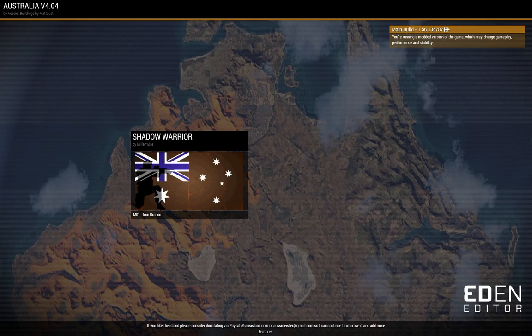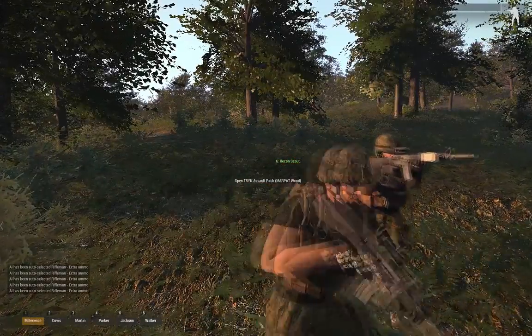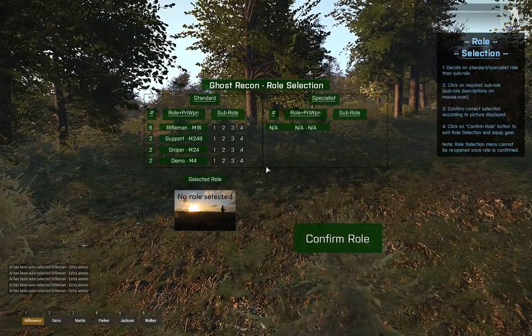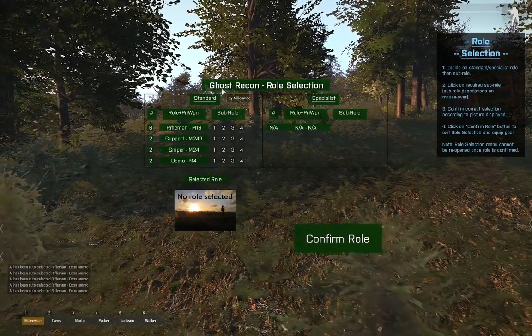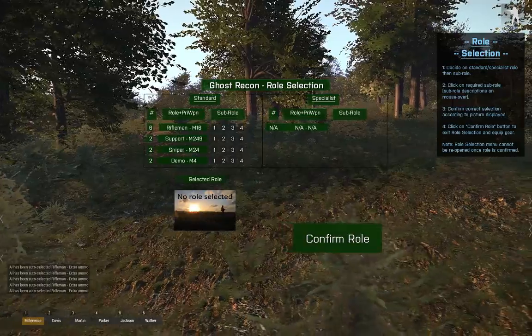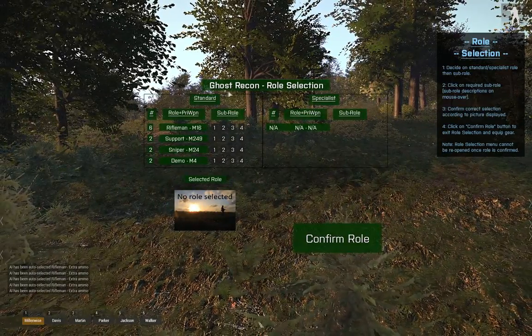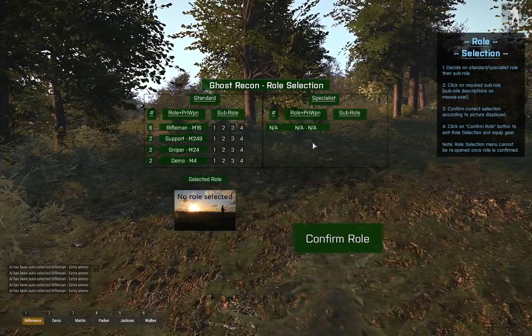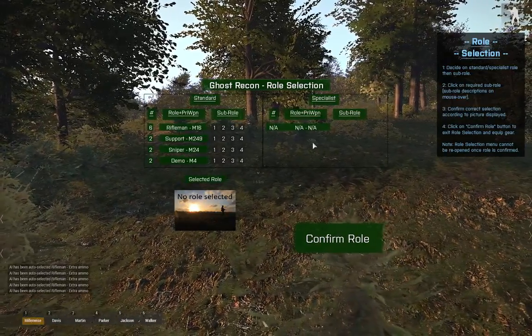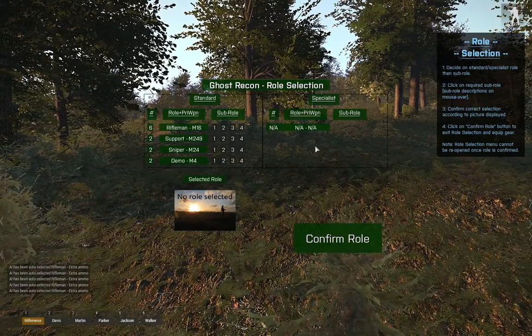The way the mission stands, I've run an MP test with one other and everything seems to work — a little bit of lag there but no worries. I've named it Shadow Warrior to separate it a little bit from Ghost Recon, but the idea is that you select your role like you would in Ghost Recon when selecting your AI teammates — except you select it for yourself here.